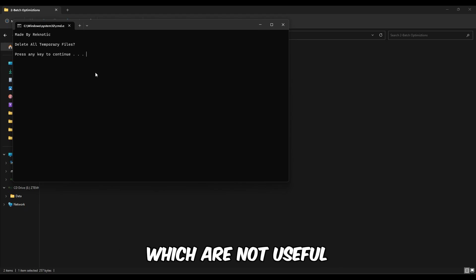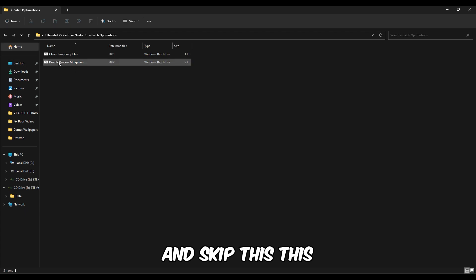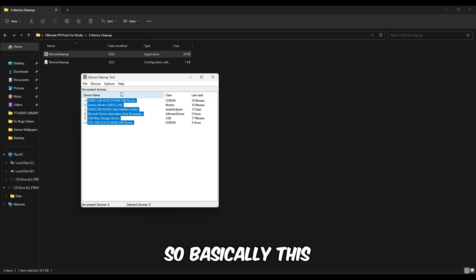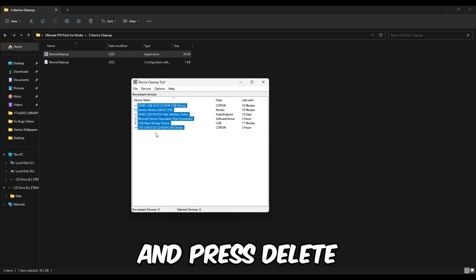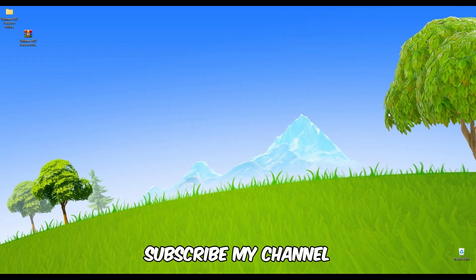Go back, open Batch Optimization, and run 'Clear Temporary Files' — it will delete all temporary files in your computer that are not useful. Press any key to continue and any key to exit. Skip 'Disable Process Mitigation' for now. Open the Device Cleanup application and press A — this will show all previous devices connected to your system that are no longer in use. Select them all and press Delete.